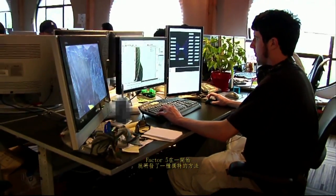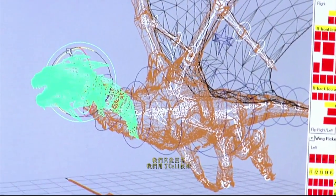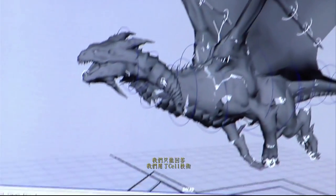Early on in the process, Factor 5 discovered a unique way to use the Cell technology to their advantage, called progressive mesh. A lot of people ask us how many polygons are in your dragon, and the weird thing about that is, with the technology we're using on Cell, in any given frame of the game, I can't answer that question.